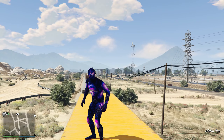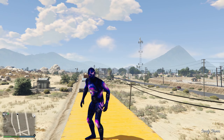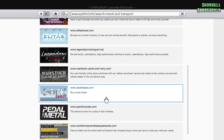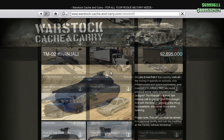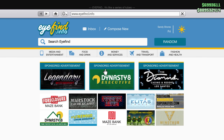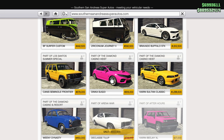Before we actually go — we're going to be doing a mission for this — there are two things I recommend. It's not needed but it will definitely help you out. The first one is the Conjali Tank, which you can purchase off of the Warstock Cash and Carry website. Just keep scrolling down and you'll eventually find it. It is worth $2,895,000 so it is a pretty expensive one, but it's definitely going to be useful for this.